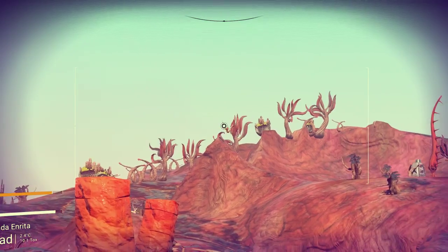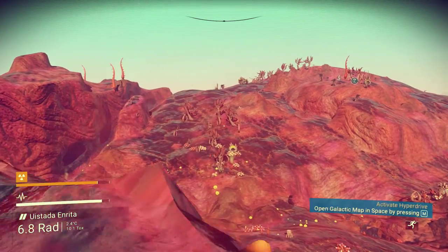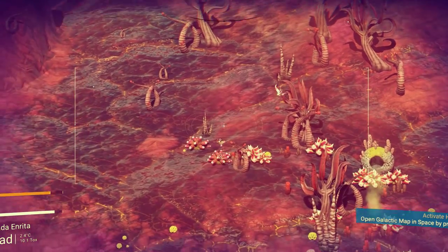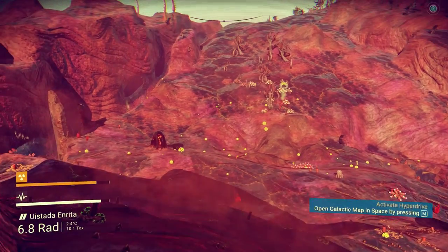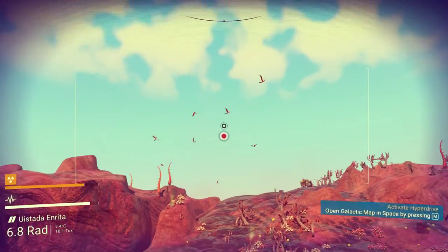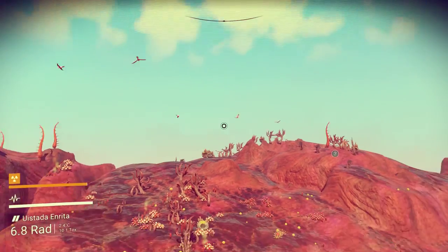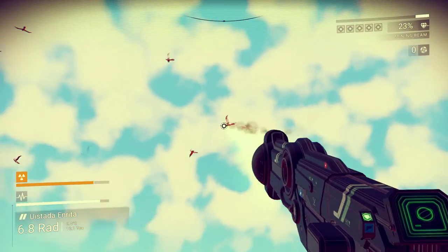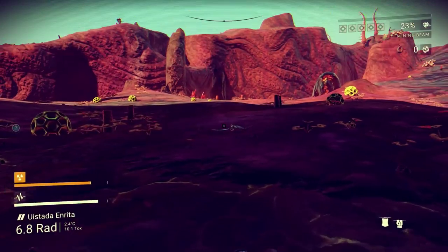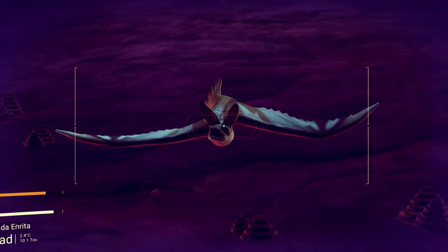That's the draw, that's the allure of the game — to explore and find crazy new things like that. Look at that funky little guy. Let's get closer. Sometimes getting these flying ones is a pain in the ass. Sometimes getting them to analyze is difficult — I may just have to shoot one down. That's a bat, and I can't analyze him even dead.